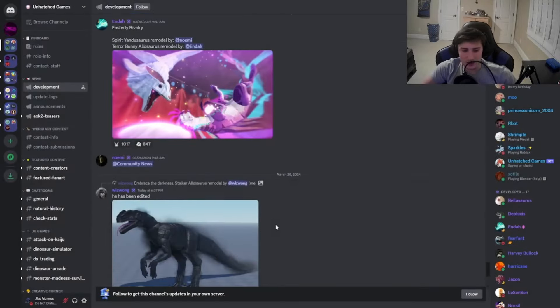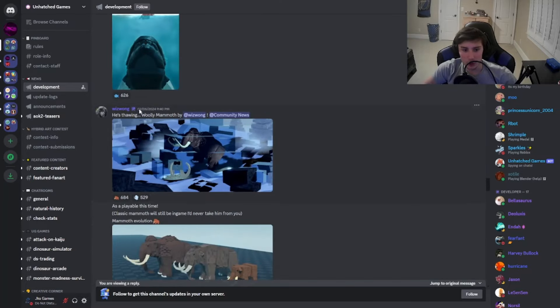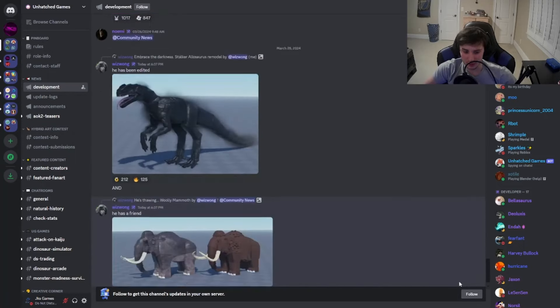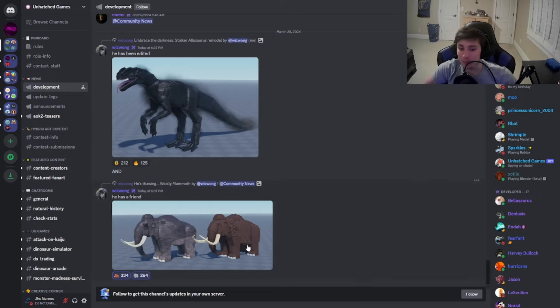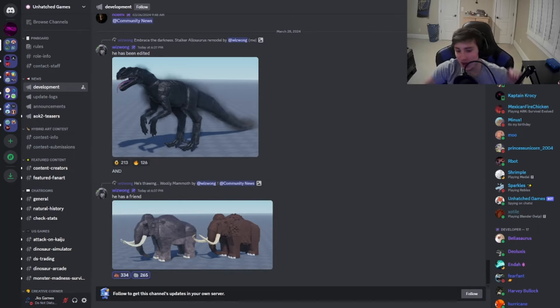Then right here, it says he has a friend — this is the Holy Mammoth. This looks like the inverted mammoth, and this was tagged to a post from February 5th. Maybe we might be getting the Holy Mammoth added into the game this update, which would be fire. I'm not gonna lie though, I'm not ready for mammoth to come back.